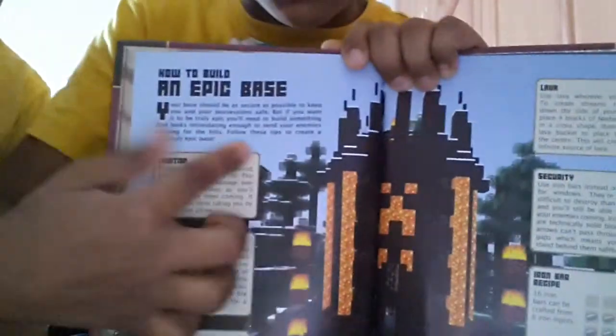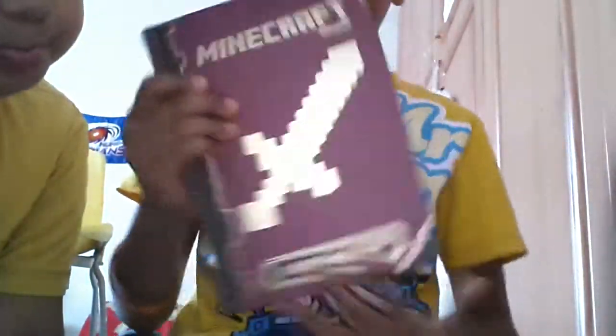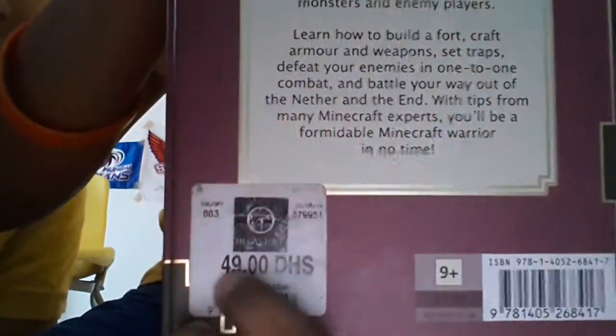This is the epic base — it teaches us how to make an epic base like this. It's pretty cool and it's the best part of this book. It teaches us many things. So this handbook, I got it from Virgin Megastore, and it was only 49 dirhams.